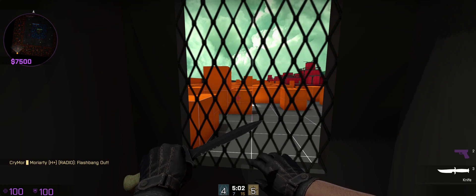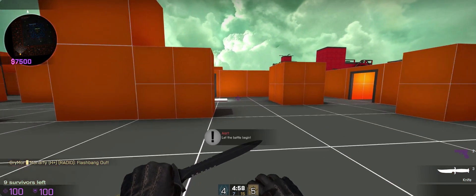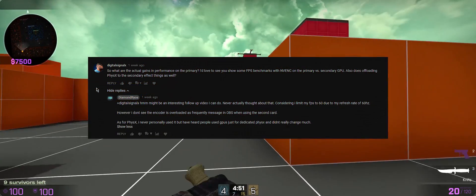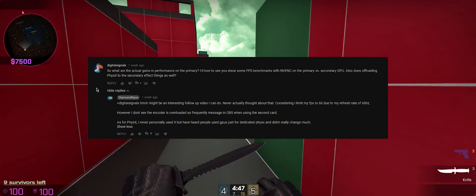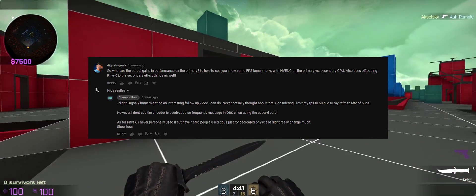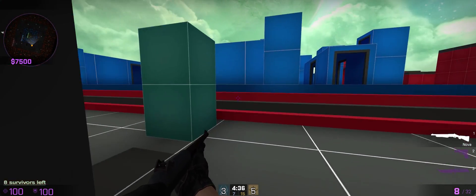Today we're going to be doing something different. We're going to be showing a follow-up video to a comment on my previous video on how to use a second GPU as a dedicated encoder in OBS. Digital Signal is asking what are the actual performance gains on the primary GPU, and he would like to see some FPS benchmarks from using NVENC on the primary versus the secondary. Today this is the follow-up for that particular video.